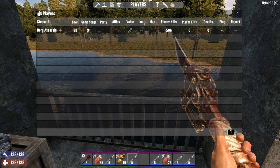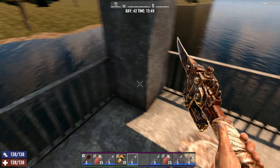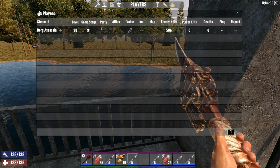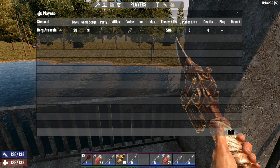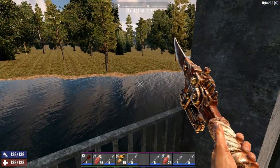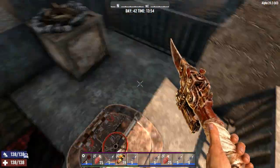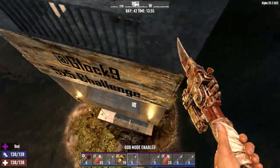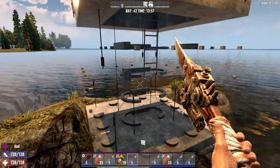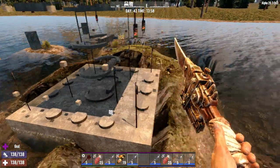My game stage is only level 91, my character level is only 38. I did kill a good bit of enemies with no deaths as I built this thing. It probably would've been easier if I'd gone in god mode, but I didn't - a lot of trial and error, especially down on the floating part. I experimented with different blocks and block types.